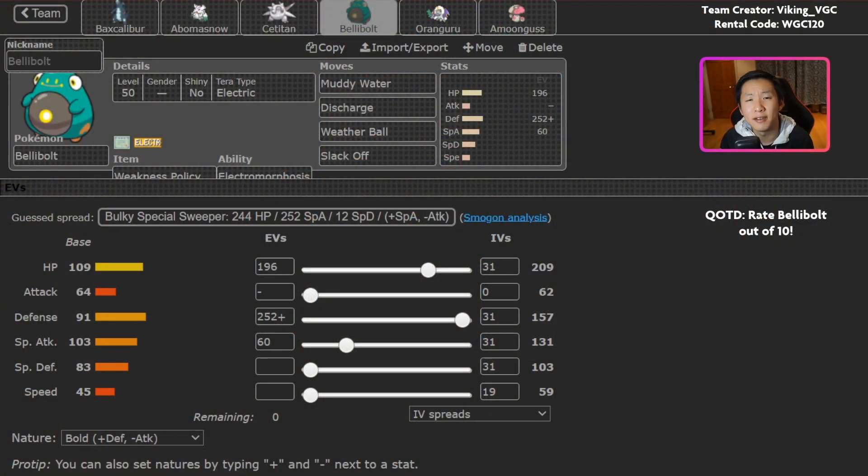First of all, I want to thank Viking VGC for building and sending in this team to me. Viking actually sent in two really fun Eevee Lucian teams back during Sword and Shield — I'll link those in the description below. I think they're an incredible team builder who makes really interesting Pokemon work to the best of their abilities. The paste and the rental are both down in the description below. Question of the day: how would you rate Bellybolt in terms of overall design out of 10?